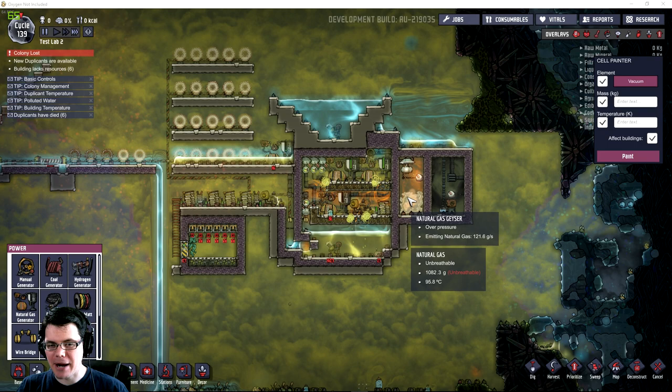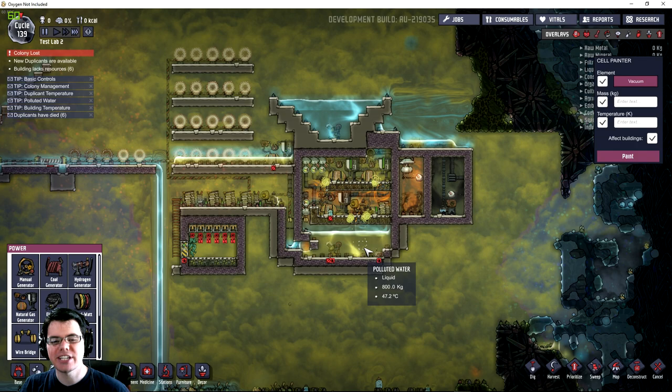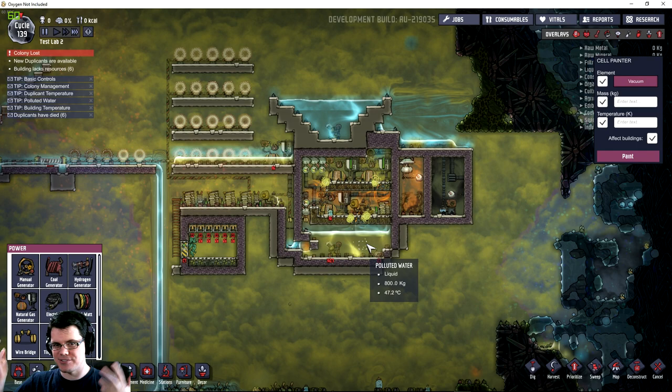Welcome back. In this episode of Oxygen Not Included, we're going to be taking another look at the natural gas geyser power plant. Except this time, rather than having byproducts of polluted water and electricity, we're going to have fertilizer and electricity to see how that changes the balance of things.